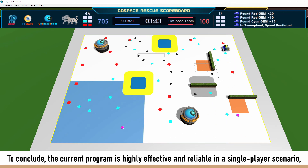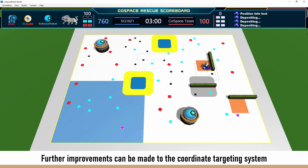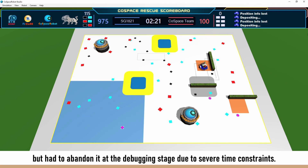To conclude, the current program is highly effective and reliable in a single player scenario, but it can still be affected by object depletion in 1v1 scenarios. Further improvements can be made to the coordinate targeting system by implementing a shortest path algorithm to optimise the route that the robot takes. I attempted to code my own pathfinding function but had to abandon it at the debugging stage due to severe time constraints.